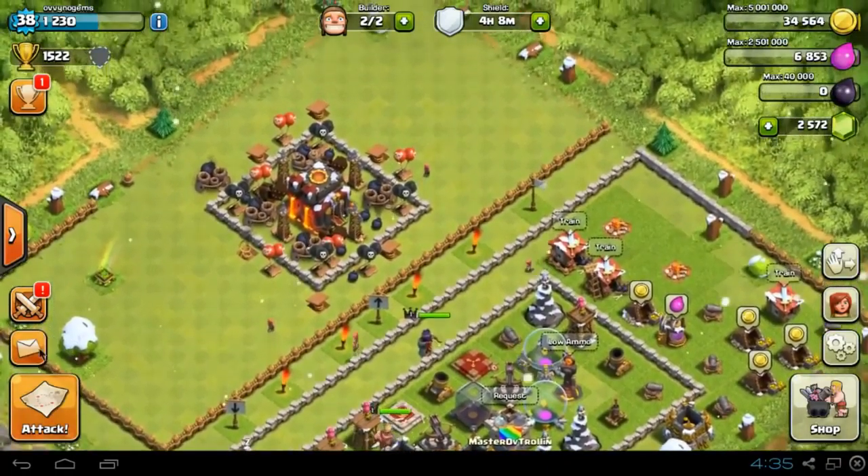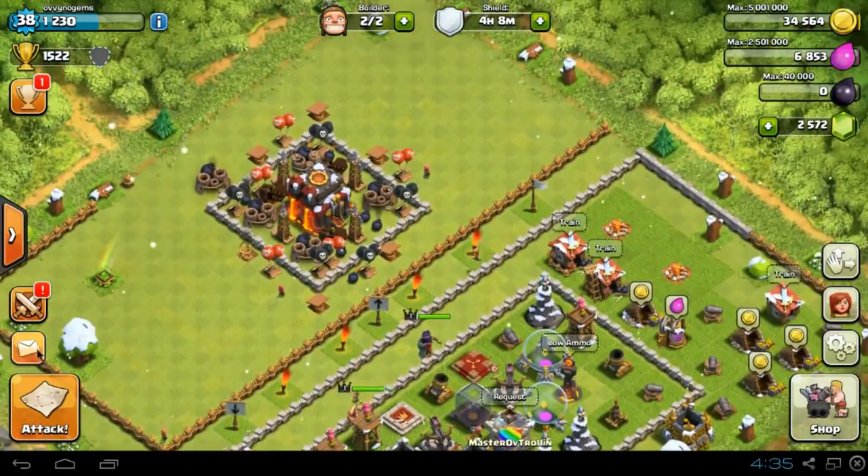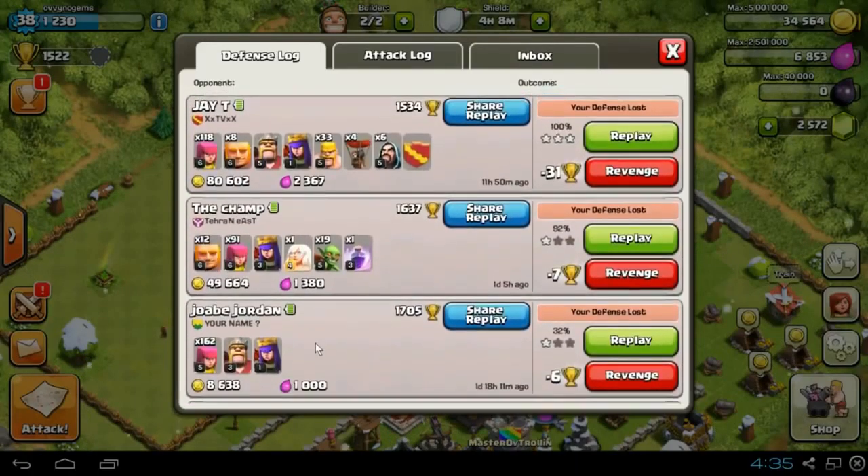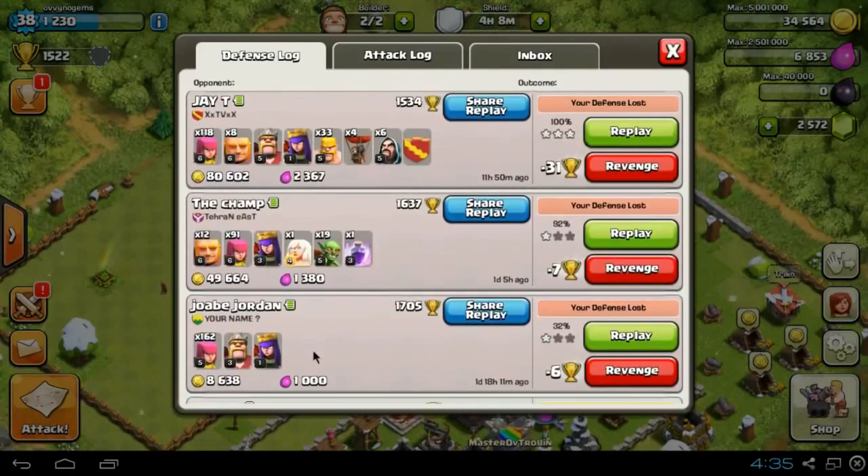I've got three raids to show you and this is how they've gone so far. We have got three raids and three defeats — yes, we have been demolished. So it's not been a successful one, sadly. Sometimes these are successful, but as you can see, we've been 92% and 100% here. I think JT didn't like my troll base. The champ was able to take it out, and J.O.B. Jordan got a 32%, so he was able to take out the town hall. Anyway, let's go through and watch these troll bases.